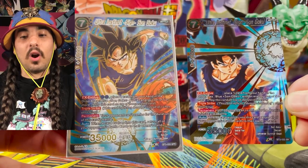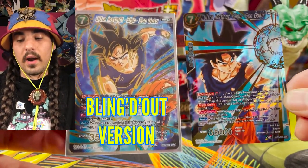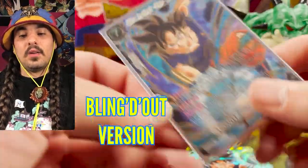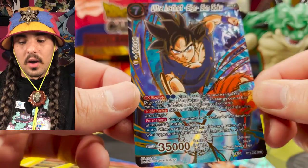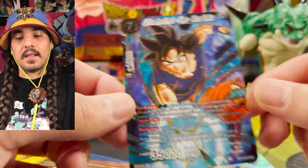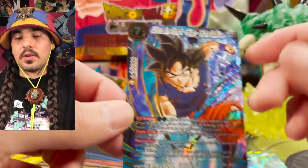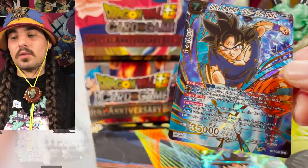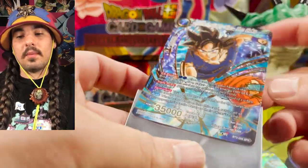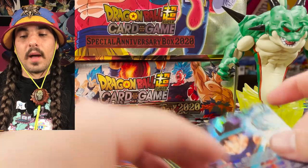SPRs are special rares. They are more rare than the SRs, and you can see they usually have a more complex foiling pattern on the card. That foiling pattern is more advanced than the basic wave foil with a gold stamp on it. SRs are usually the same kind of foil as the rares in the set, just with a gold stamp. The SPRs have a more geometric kind of foiling pattern.